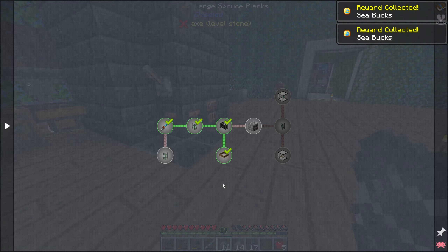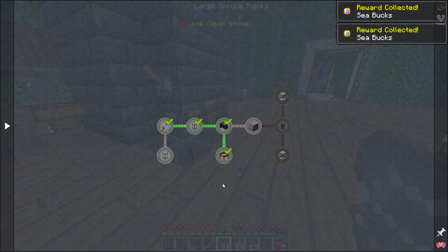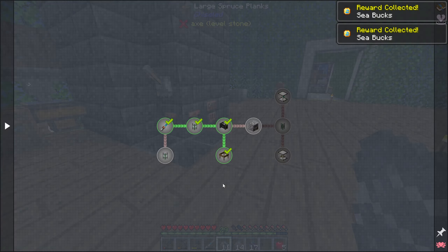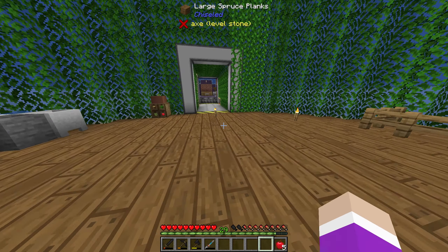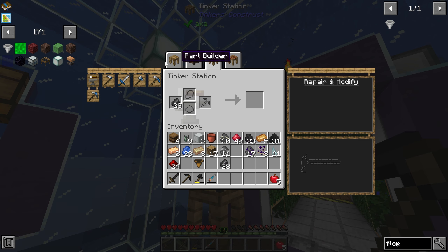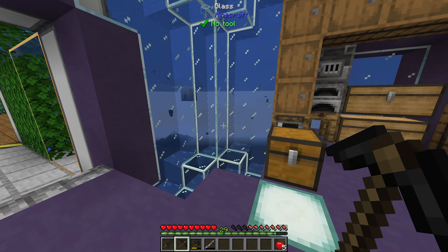We've just completed a ton of quests — 20 in total. We've made 31 overworld matter. I want to melt down this iron I have and go collect some of that gold so I can start making a cast. If I can upgrade my pickaxe to at least an iron, I think I need iron to mine that gold. Let me just get my flint and repair my pickaxe quickly, and my sword.